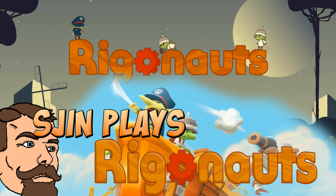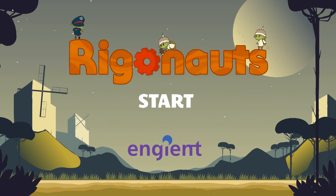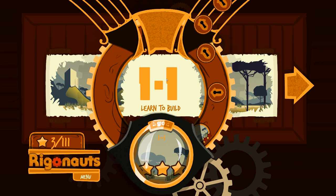Hey guys, welcome back to another let's try - we haven't done one of these for a while. Today we're trying Rigonauts, a game where you play as green little goblin dudes with strange World War II German hats. You create physics-based tanks and vehicles of destruction - build them, design them, put tank turrets, wheels, and framework on there. When you're done, your tank moves across the screen in a side-scrolling style toward the enemy tank, and the two fight. Let's jump in!